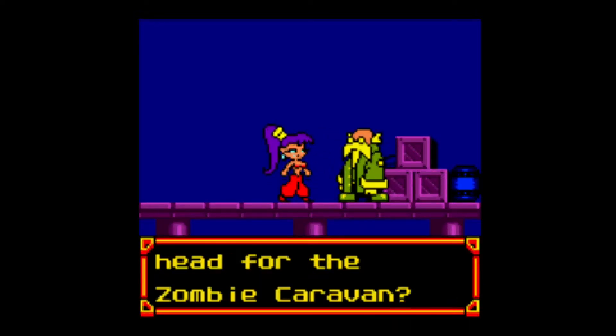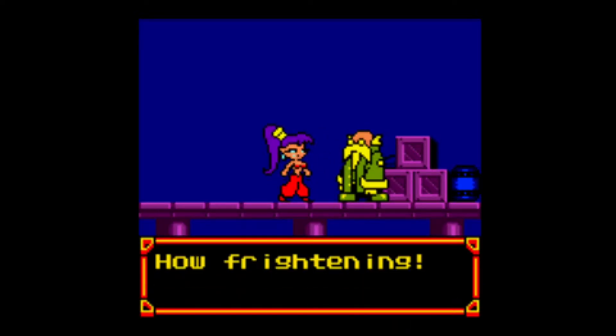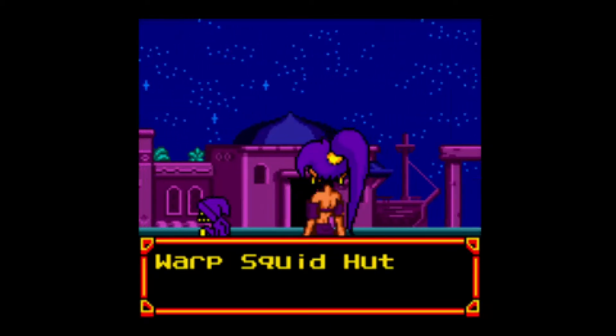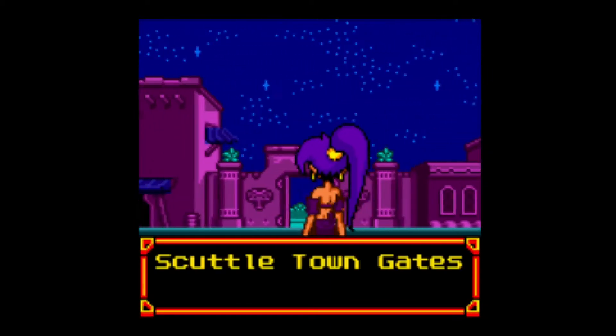Skye told you to head for the zombie caravan. How frightening. Head east past Watertown and you'll find it. Maybe someone there can tell you more. So, time to head to Watertown, I guess.